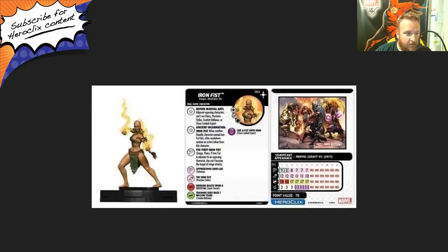Up first, we have Iron Fist, number 64 in the set. She is a chase figure at 75 points, with the Avengers, martial artist, and past keywords. She has improved movement, ignores characters, a couple of traits, and a special on her movement. Her first trait is called Before Martial Arts — adjacent opposing characters can't use flurry, precision strike, combat reflexes, or close combat expert. That making it so opposing characters cannot use precision strike is really handy, considering she has an 18 defense with super senses.